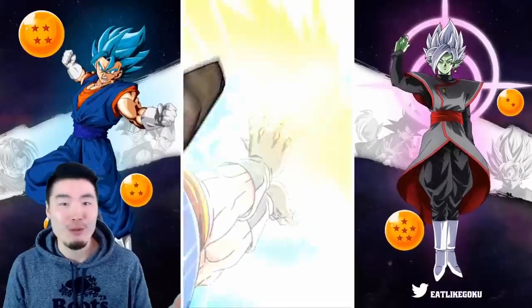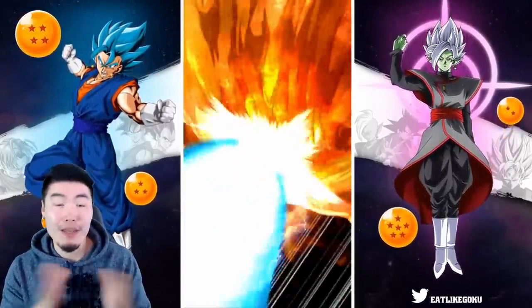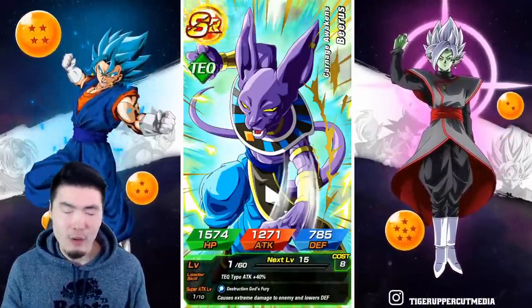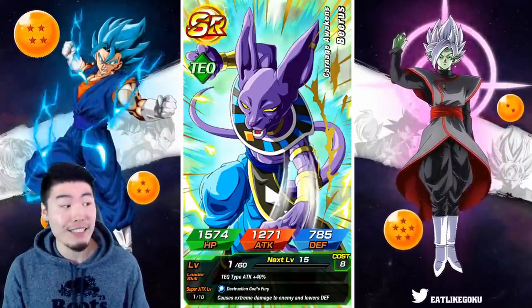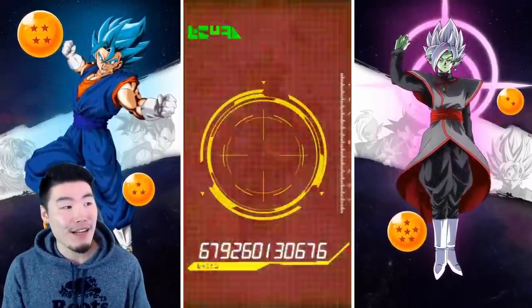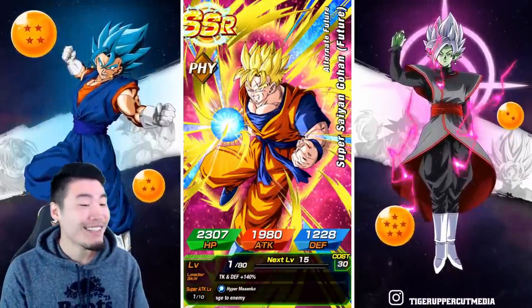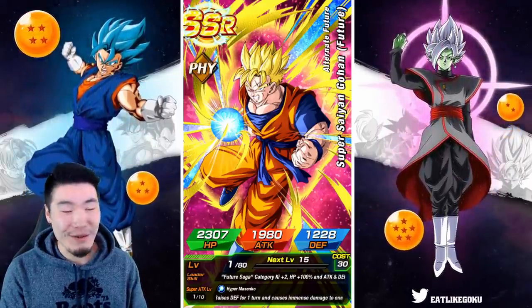Pull out your games and your devices, we're gonna go together in three, two, one — let it rip! We can't get Vegito Blue, that's not a thing — there's no LRs on this banner. But can we get the Gohan? Can we get the Gohan? We have like a one-in-six or seven chance, so a decent percentage.